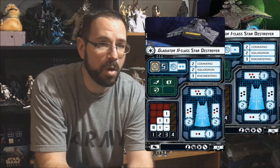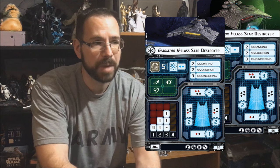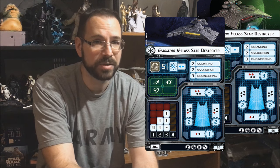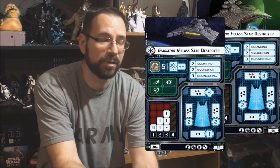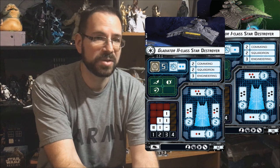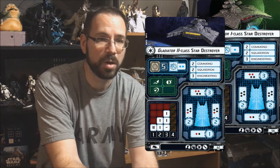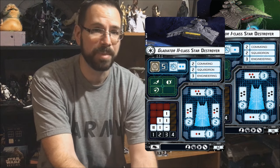They're virtually the same everywhere else. It has five hulls — and it's a big model, but it is still classified as a small ship. It's actually pretty tanky for a small ship because it has brace, redirect, and evade — one of each. Having one of each makes it susceptible to accuracies because it can't double up on anything. It's probably the tankiest small ship in the game, hovering on the line between what a small and medium ship could be.